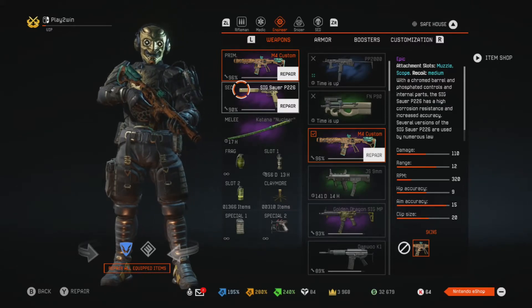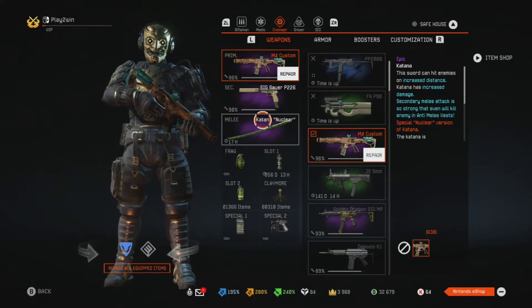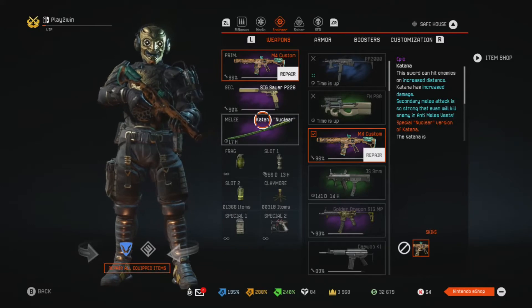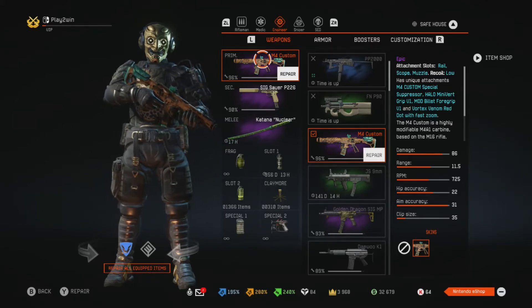Another surprise — I'm not a melee killer — but we also get the katana. As you can see, we have 17 hours on it. This is what the developers did to celebrate May the 4th, devoted to Star Wars and the fans of it. And this is the M4 custom with the fire skin, as seen in another video.